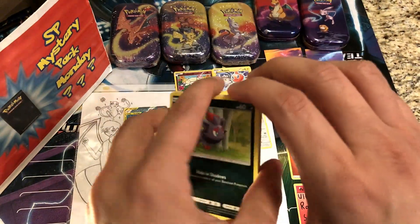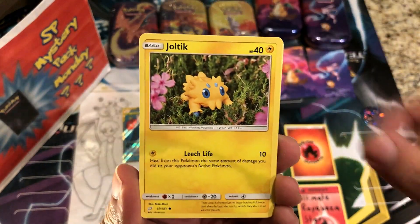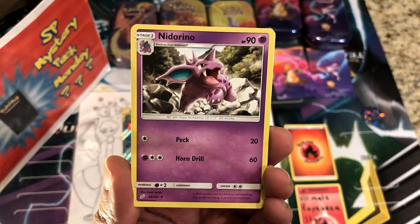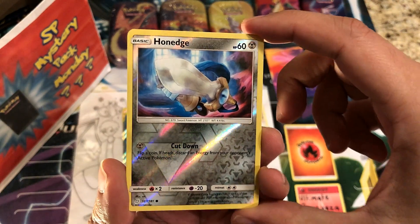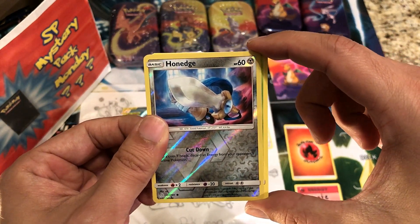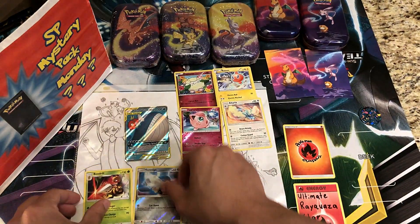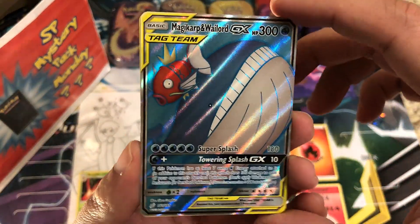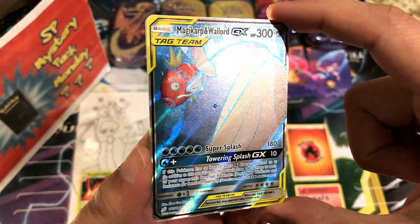We still have one Team Up pack to go — can we get a second hit? From this pack we have Zubat, Weedle, Joltik, Blitzle, Paras, Leaf Energy, Nidorina, Judge Whistle, Nanu reverses, a Honedge, and the rare is not a GX — it's a regular rare Beedrill. That's alright.